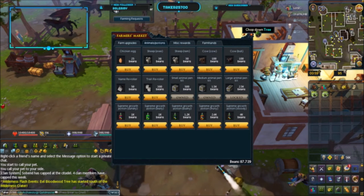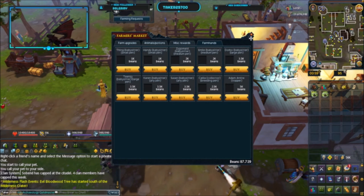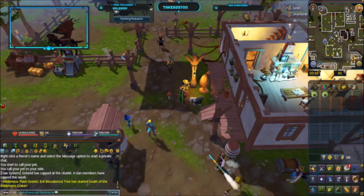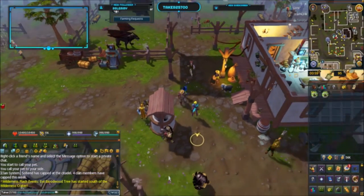It worked out really well last time. I do have the master farmer blueprints and some other unlocks in the shop, but I've basically shown you everything I wanted to there. Without further ado, let's start checking on these animals.